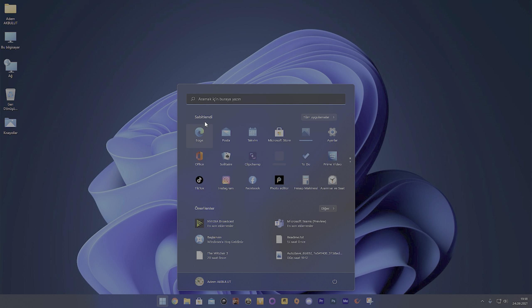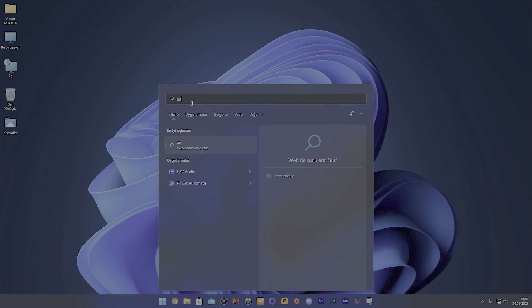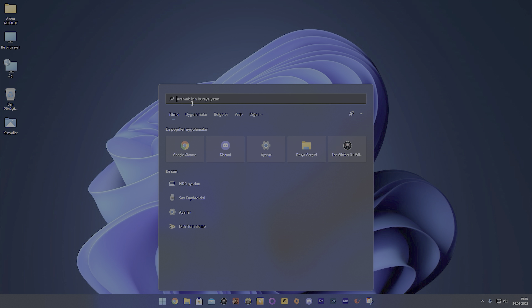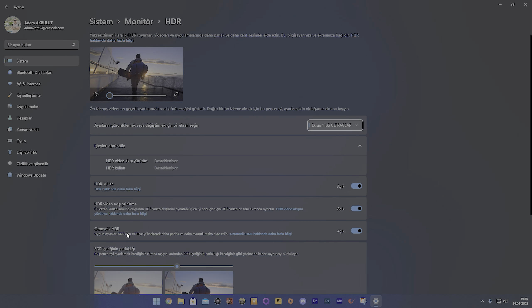First, we should type 'Auto HDR' or 'HDR settings' in the Windows 11 options panel. I should note I'm using the Turkish version, where automatic HDR has a Turkish name. In there, the HDR settings appeared, and I enabled Auto HDR. Now we can play Witcher 3.